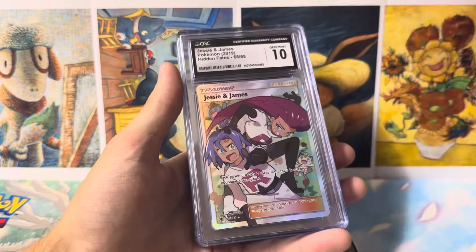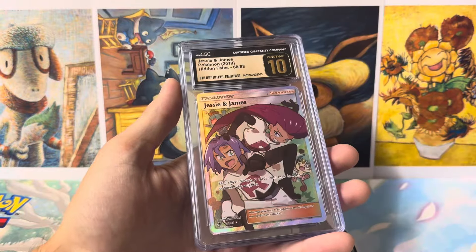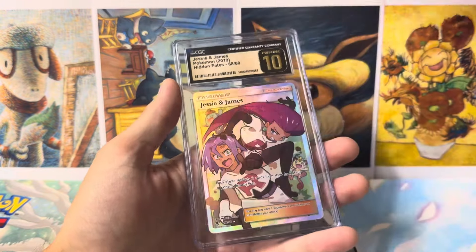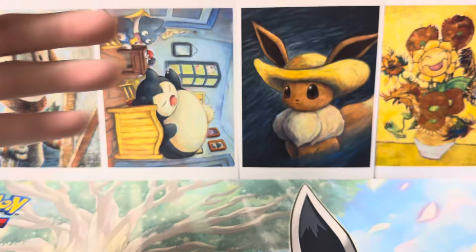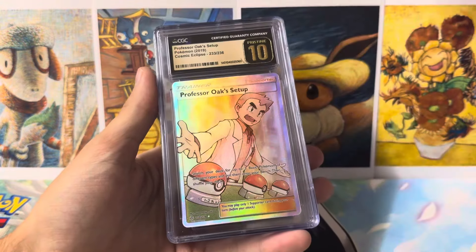We got a Cheryl Pristine 10, Jesse and James — we got one, and then a Pristine 10, two Pristine 10s of the Jesse and James. We also got some more Sun and Moon Florges here with some Gem Mint 10s. These are big to get in the 10s.